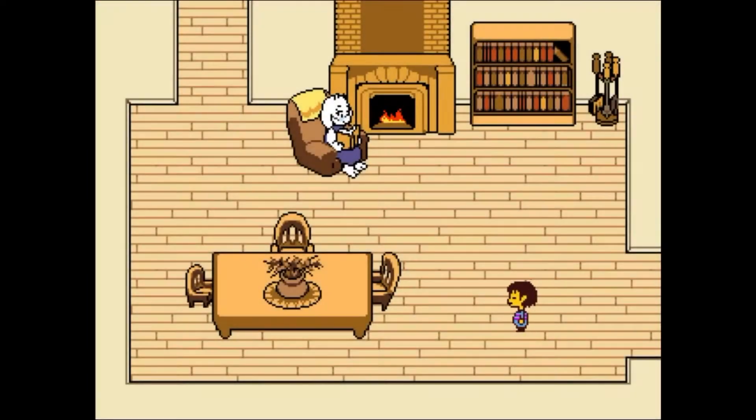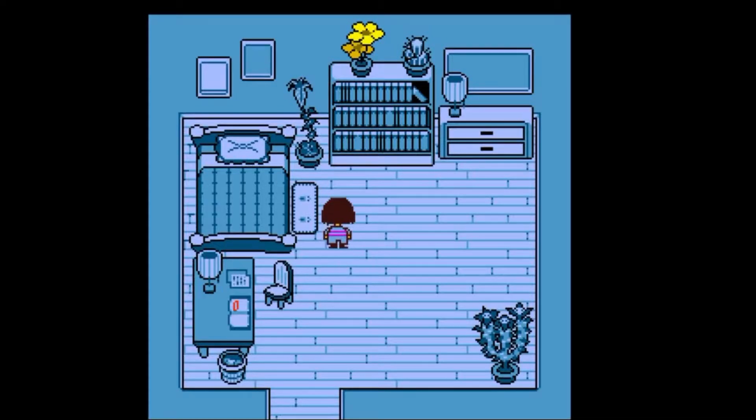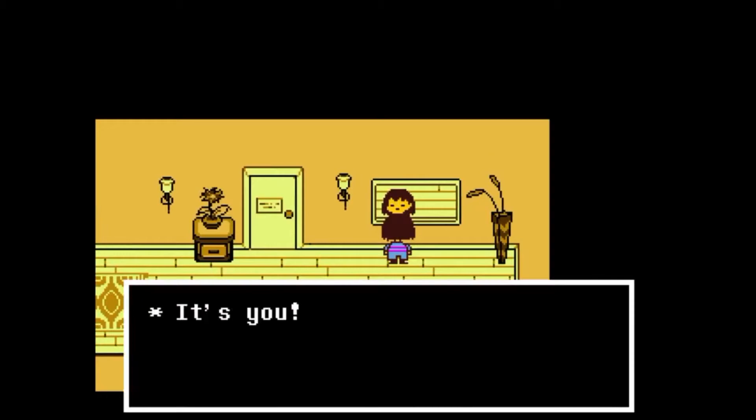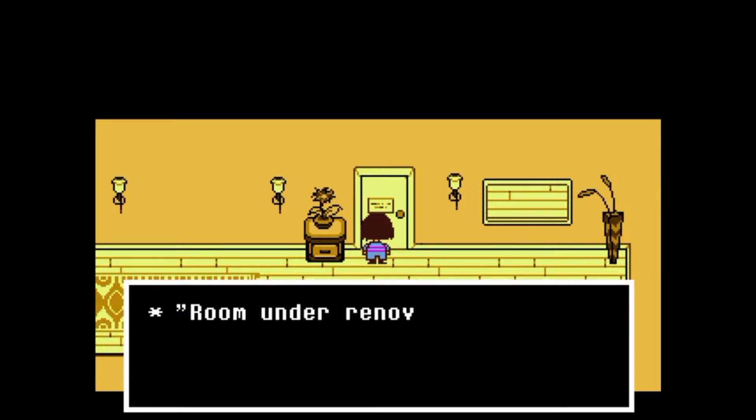I also like the layout of the living room here — big comfy chair straddled right next to the fireplace with a big ol' bookcase. Great reading spot. There's also a bit of foreshadowing story-wise going on here as we catch glimpses of the dangerous golden flower and the hilarious water sausages. We also have the start of the mirror metaphor, which is wonderfully paid off at the end of the game. We also get the rooms-under-renovation sign, which hints at the disconnect between Toriel and Asgore.